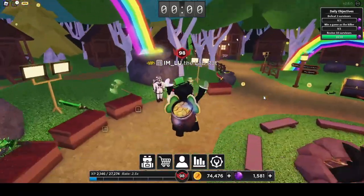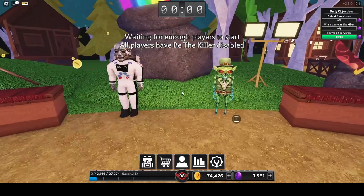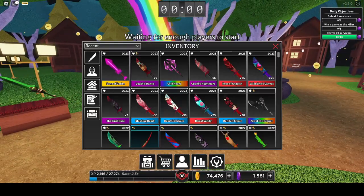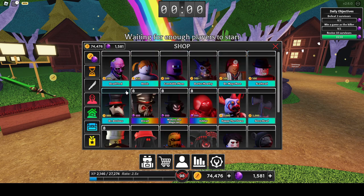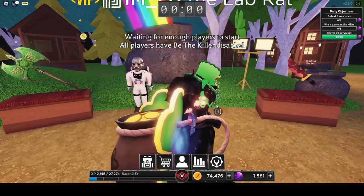So here we are in the new lobby, and we can already see two new killers that we got. It seems as if those are the only killers in the whole update as of right now. If we take a look at them on the shop — oh wait, they don't appear on the shop, so we can only buy them here.